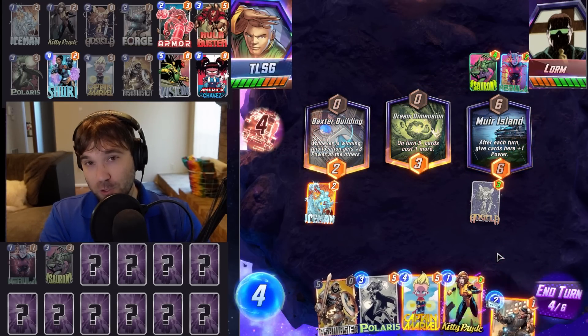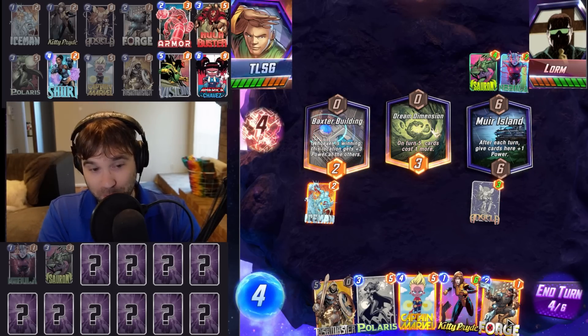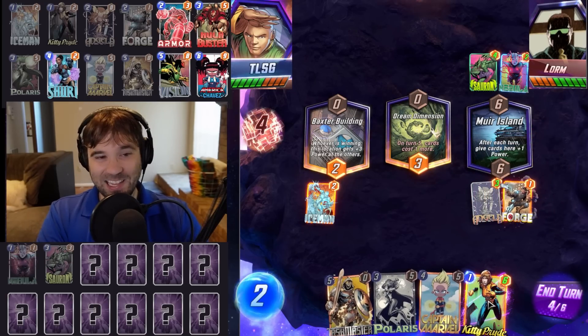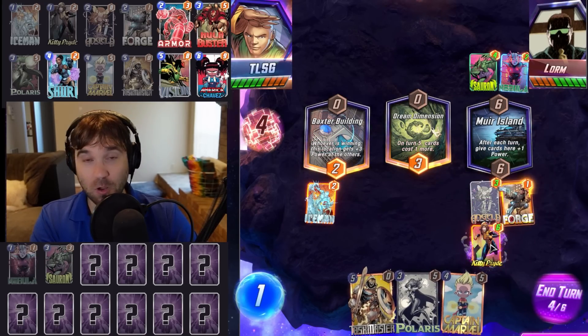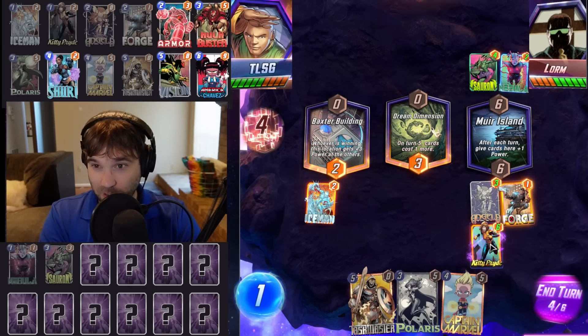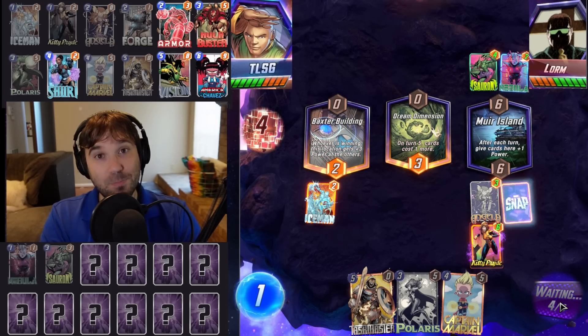And then that leaves Forge. I think Forge is going to be great now in anything that wants to just pump a lot of power on the board — things that use Brood, Mr. Sinister, things that use Dakin, decks that use Human Torch or Deadpool. I think they will get a pretty good benefit out of the Forge now, whereas before it felt kind of clunky. Now I think it can fit in a little bit more comfortably, especially with those cards that typically snowball.